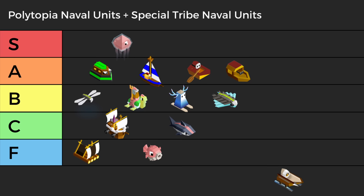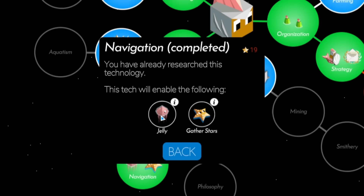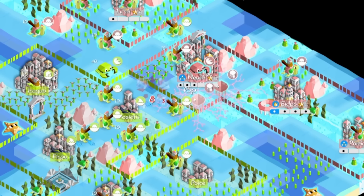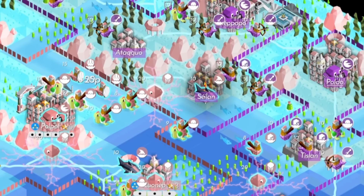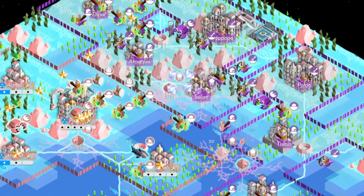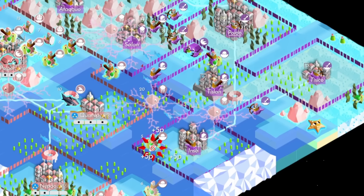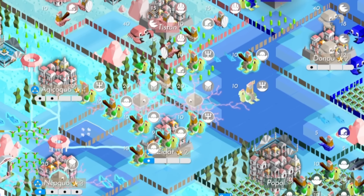First in S tier, we have the Aquarion unit formerly known as the Jelly Belly. These new units are super fun, and with the cost of 8 stars and the tentacle ability to damage multiple units passively, they are amazing. Jellies have a weakness to ranged units, but with high health they're very spammable, absorbing most of your opponents' naval attacks. Combined with other units, they're even more effective.